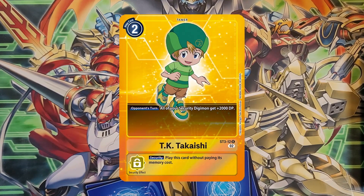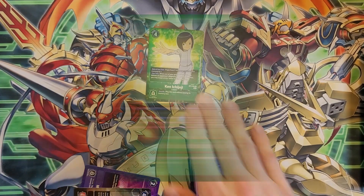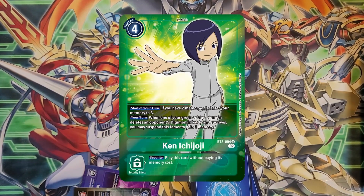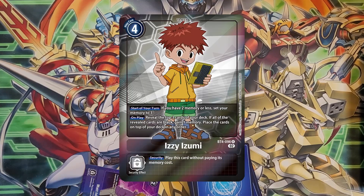Starter Deck 3 TK: on your opponent's turn all your security digimon get 2k. Some yellow hybrid decks have run this but there's better stuff now. One Ken Ichijoji — another memory setter. Its effect: when one of your green or blue guys deletes an opponent in battle and survives, suspend this to gain one memory. The deck it goes into is too fast to use that effect efficiently enough to be worth it.